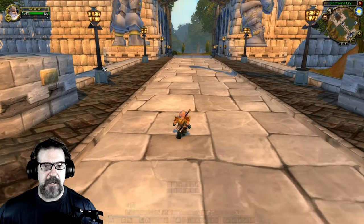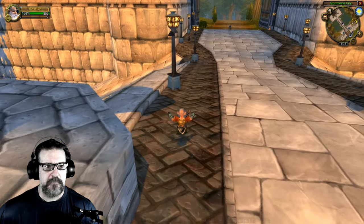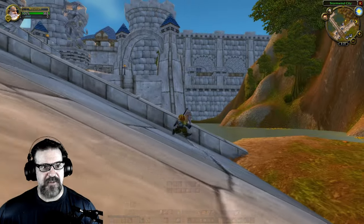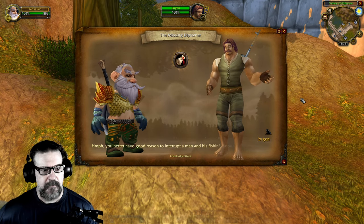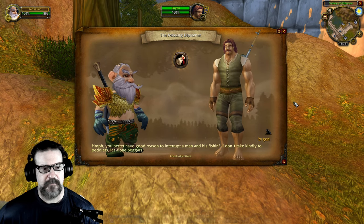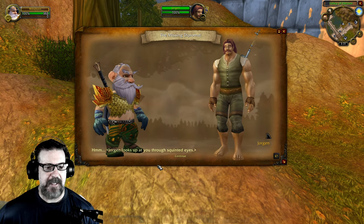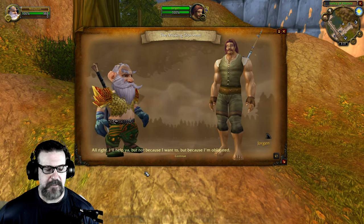Found Jorgen — he's just kind of fishing or hanging out. Seems like someplace I'd hang out a lot if I were an actual person in the game, away from the city lights and the crowds. Jorgen: 'You better have a good reason to interrupt a man in his fishing — I don't take kindly to peddlers, let alone beggars.' Just calm down Jorgen, I've got a letter for you. 'All right, I'll help you but not because I want to — because I'm obligated.'